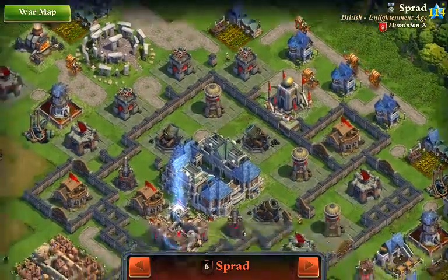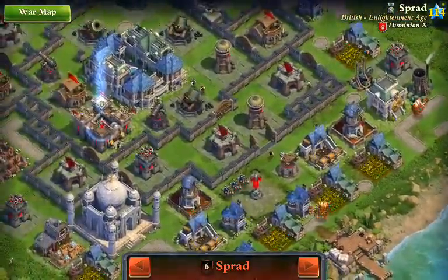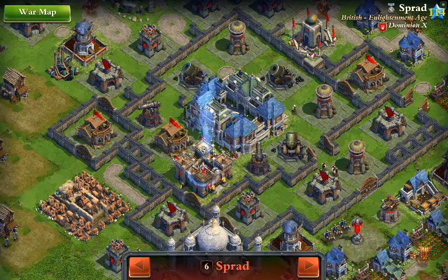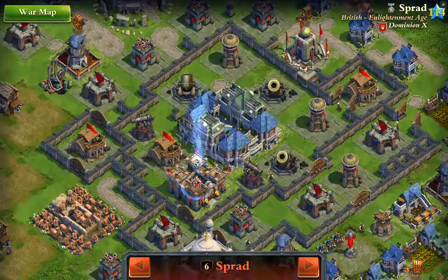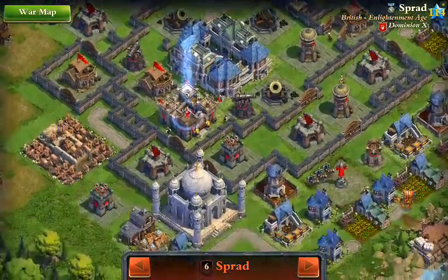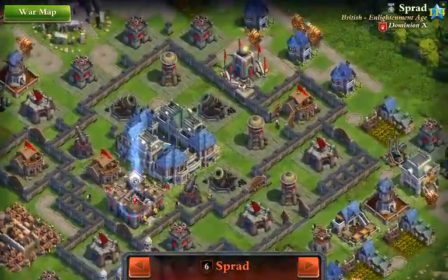This is not a very well-developed Enlightenment Age base, in my opinion. Looking at the base, I really don't like the design because the town center has no real access to roads. That will help to improve the strength of the town hall, so it'll go down a lot faster. The other thing I don't like is that it's relatively accessible with one wall to get through — those look like level seven or maybe level eight walls, but accessible with one sapper, hopefully.